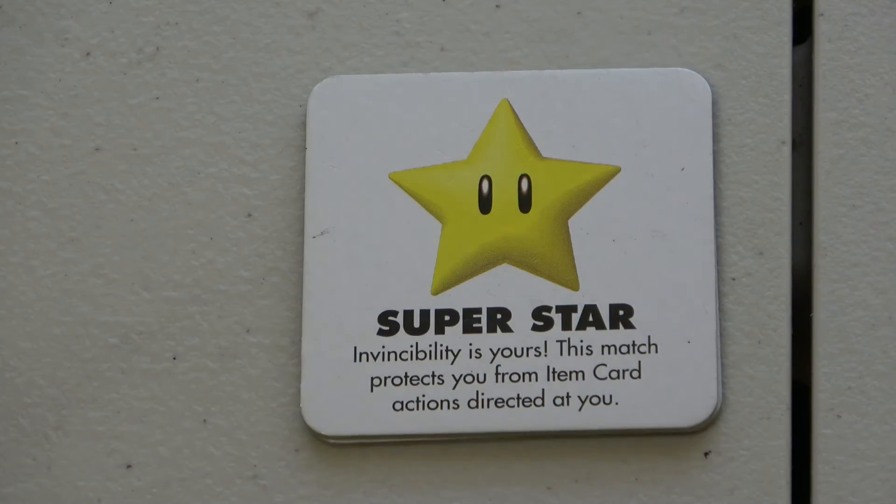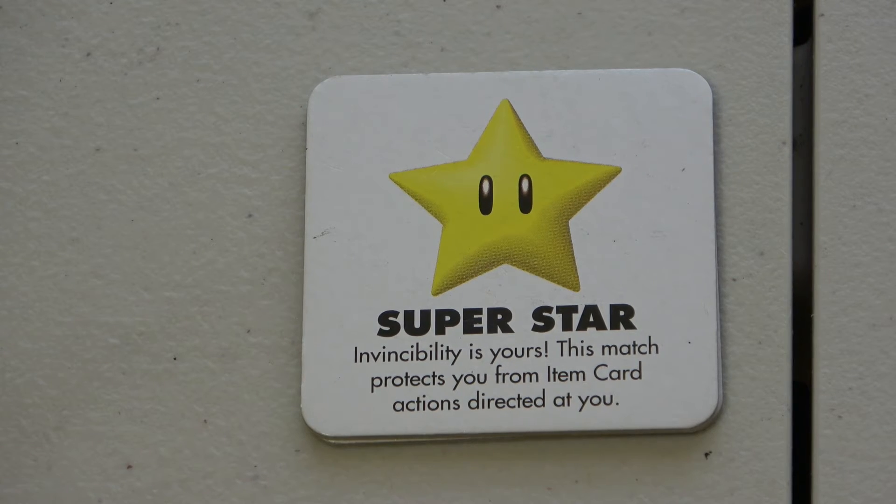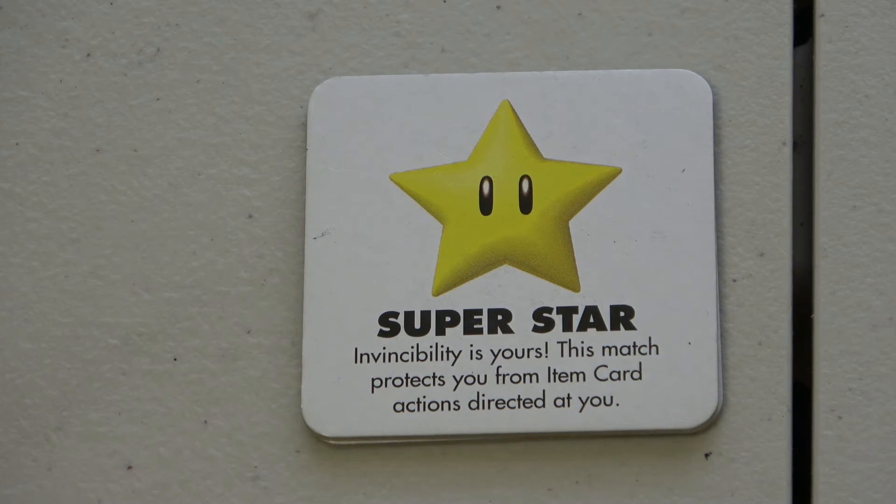Superstar: invincibility is yours. This card protects you from item card actions directed at you. So if a player wanted to use the Fire Flower to make you skip, by using your star on your current turn you block it — nothing happens to you. You only get to use this once.